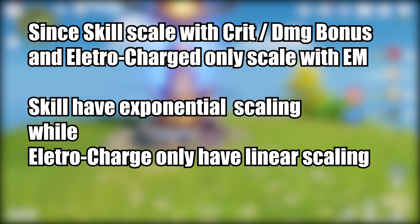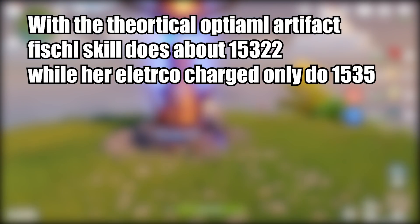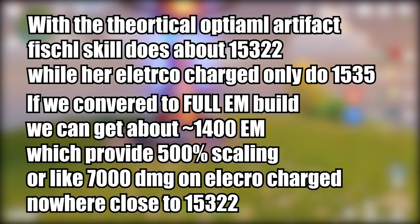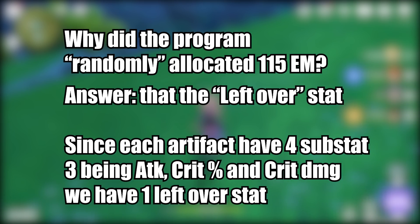This is the result of exponential versus linear scaling. Using these stats, Fischl is able to do approximately 15k damage just using her ability, but only about 2000 using the Electro-Charged. If we switched all stats to elemental mastery instead, we'd get about 1400 elemental mastery, but that would only give about a 500% scaling to Electro-Charged, meaning it does about 6000 damage — nowhere close to the 15k from Fischl's ability. This illustrates the difference between exponential and linear growth.